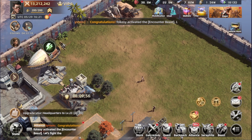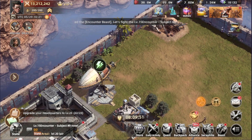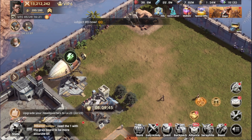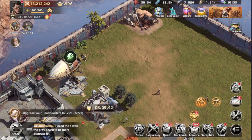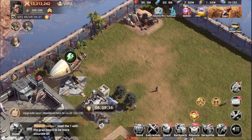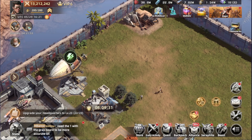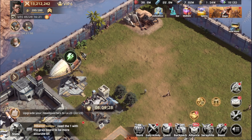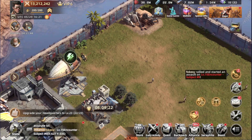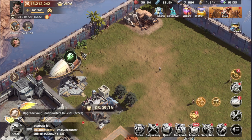The first offer we're going to talk about is the one for the second building slot. When we all start, we only have one building we're able to upgrade at a time. There are two ways to get a second building slot: either pay diamonds to get it, or pay $5 and get it permanently forever. I'd say that's the first offer you need to get, because it's going to help you improve much faster — not upgrading just one building at a time, which takes a lot of time.